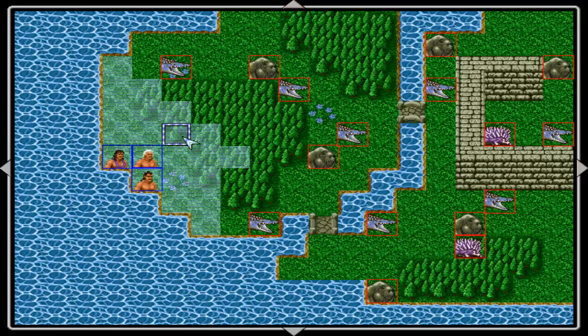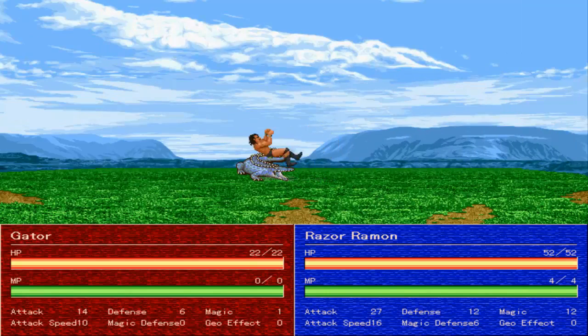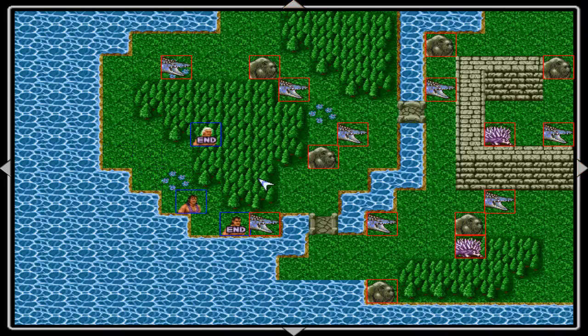Gameplay-wise, WWF vs WWF is a turn-based, grid-based, tactical RPG that uses a combat screen similar to Fire Emblem, which is expected considering the program used to create it. Though outside the joy of having a new tactical RPG to play, the game is rather weak in terms of execution for a variety of reasons.